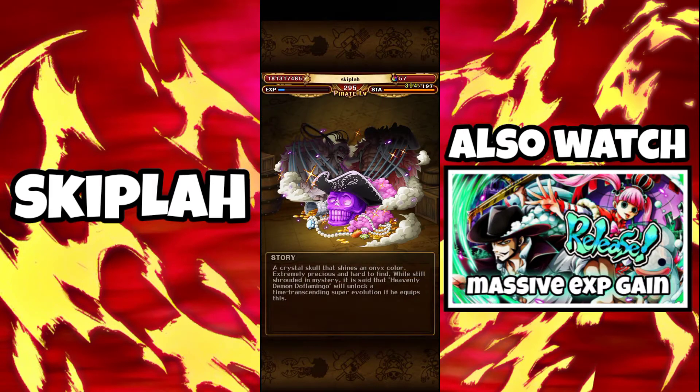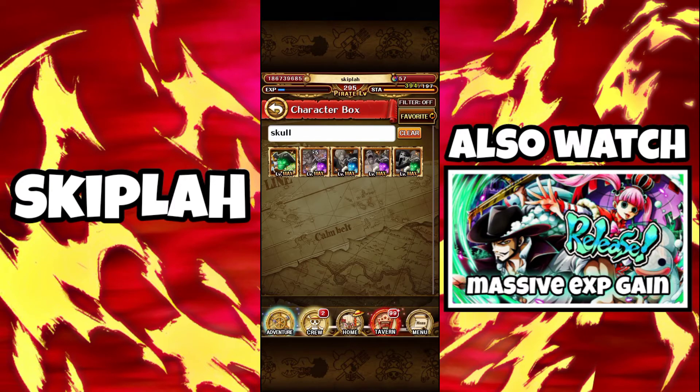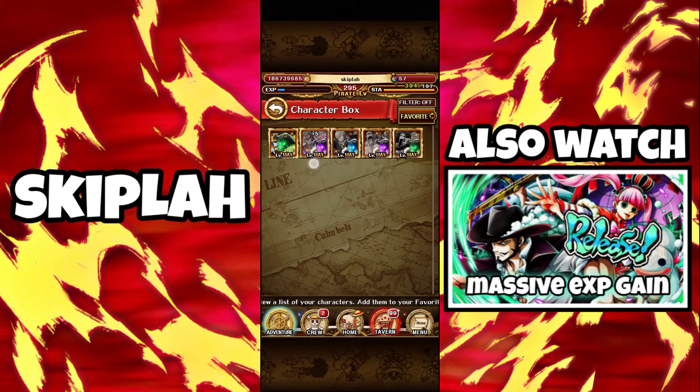Moving on to the second type: this is a skull that can only be used to power up a certain character. This one is Flamingo's purple skull, which I got from the exchange shop. Not all legend skulls can be purchased — there are some that can be farmed. You can go to unlockable stages and find some that are still available to grind.